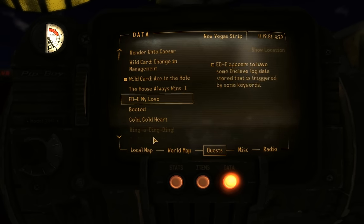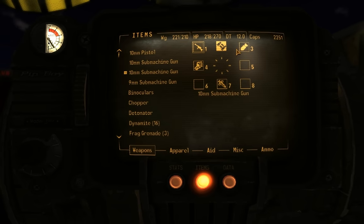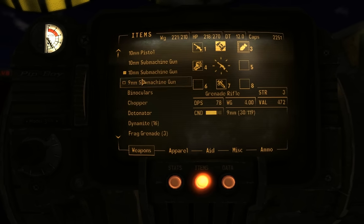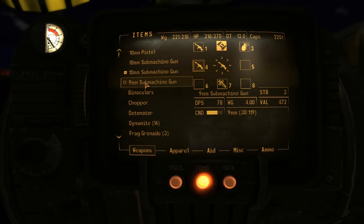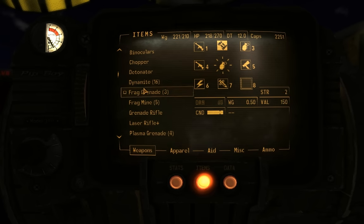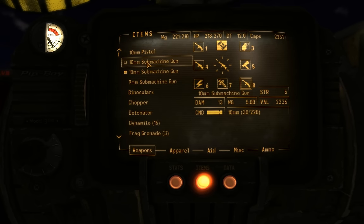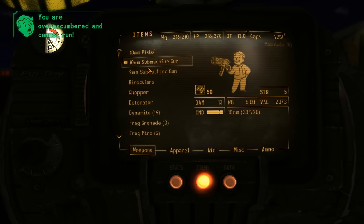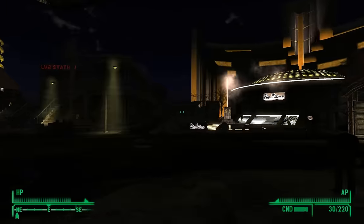Let's get these weapons hotkeyed quickly: three is dynamite, four is the nine millimeter sub, five is the chopper, six is the laser rifle, seven is stimpak, eight is the ten millimeter sub. Let's repair that - hey, looking good, our stuff's in pretty good shape.